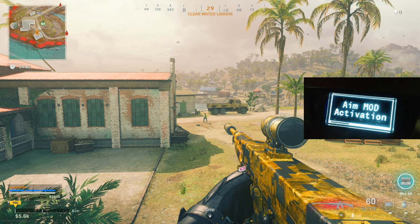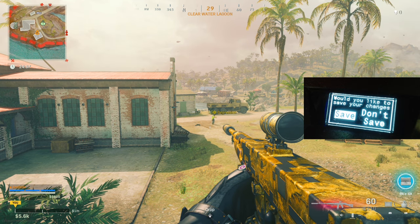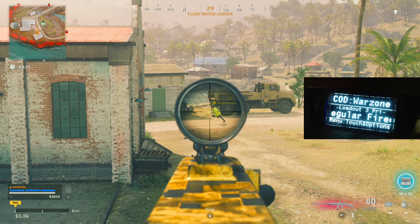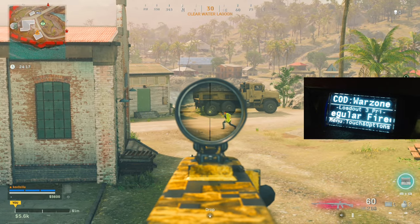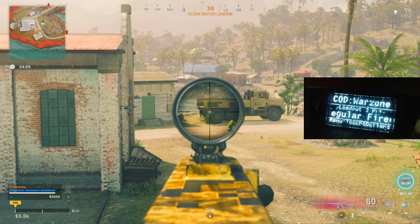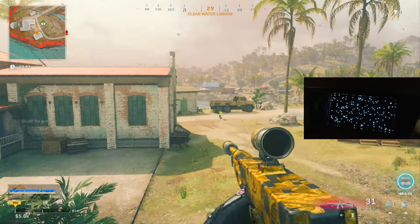I'm going to max this out and show you guys there's no real difference in aim assist strength. Go run around - you see that? Absolutely no difference. But what you do get is very strong shaking - see how the screen is shaking like crazy, doing a very big circle very fast. How can you play like this? Obviously if he's standing still you can kill him, but with ADS sticky aim it's only shaking when I'm ADS-ing. When you shoot it stops - but as soon as I let go of R2 it starts moving again. Don't ever play with it maxed.